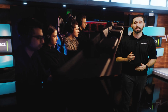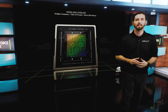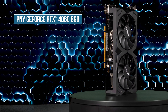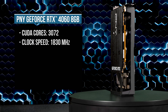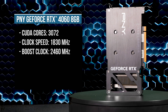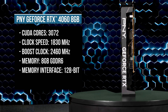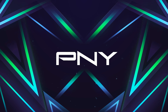Let's go ahead and jump right into the specifications. All the cards highlighted today are powered by the latest NVIDIA Ada Lovelace architecture. Starting with the NVIDIA GeForce RTX 4060 8GB, this card has 3,072 CUDA cores, 1,830 MHz clock speed with a boost clock of 2,460 MHz. It's equipped with 8GB of GDDR6 memory and its interface is 128-bit with a TDP of 115 watts.